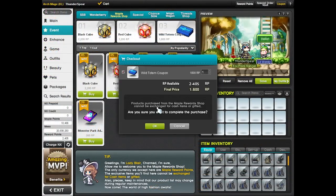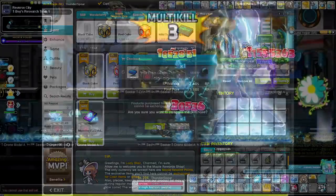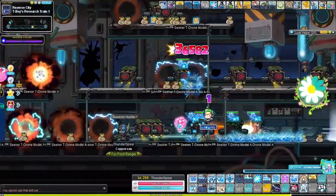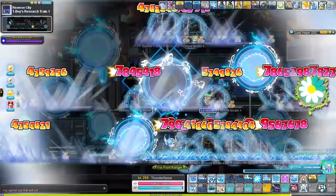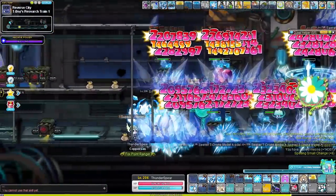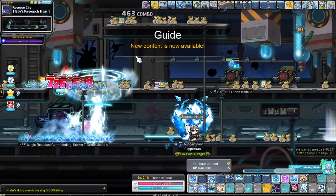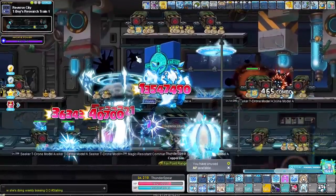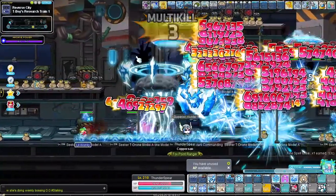Now ready for our training, we equipped the totem and got the grind going. We stayed in T-boy's Research Train for the next few levels. While grinding, make sure to use all the EXP boosts you can find — like those from Monster Park, the Monster Park cold potions, and MVP if there is any. If you cannot one-shot yet, any damage-boosting potions are always welcome as well. And there we stayed until we reached level 210.